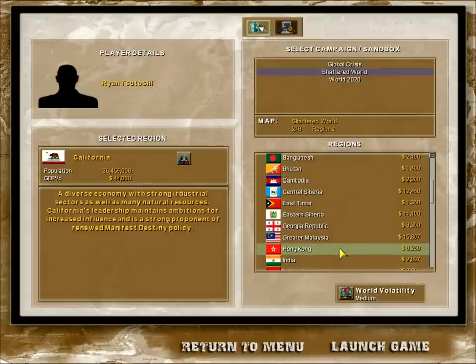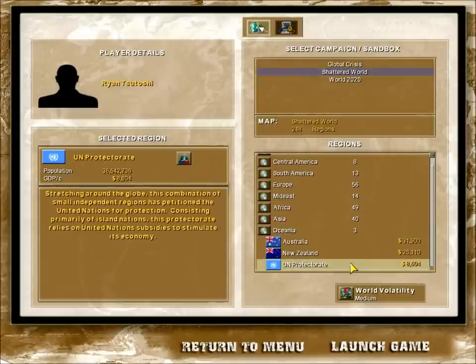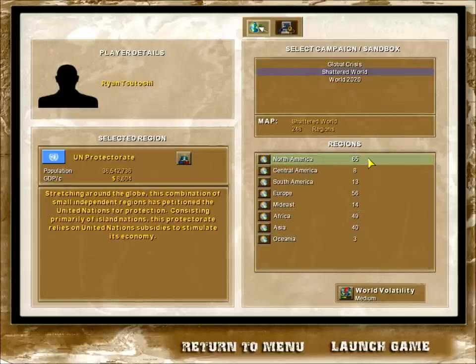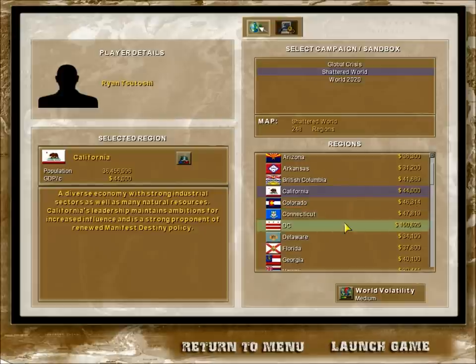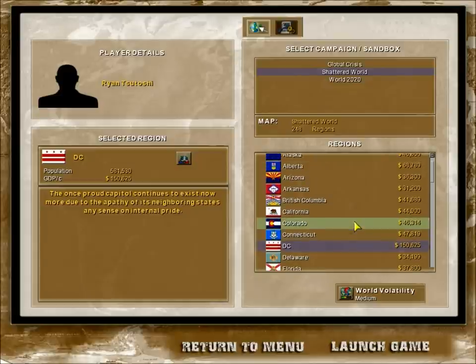Much of the other nations are still the same but it's a much more crowded world now. Among them is an interesting nation called the UN Protectorate, which is comprised of multiple former island nations and former territories of Britain, France - overseas territories that have become part of the UN Protectorate. Right now we're going to be playing in North America as one of the independent states - I'll just play as California. I forgot to mention that out of all the other states, Washington DC is also an independent nation - literally just a single city that's independent.